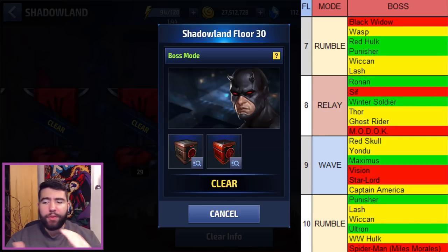Floor 7 is a rumble with some mixing and matching. Red Hulk and Punisher are by far the easier ones, and the Black Widow one is the hardest. The Wasp and Lash ones are a little harder because of crowd control from guys like Songbird and Daisy, and on the Lash side from Carnage, Crossbones, and Doctor Octopus.